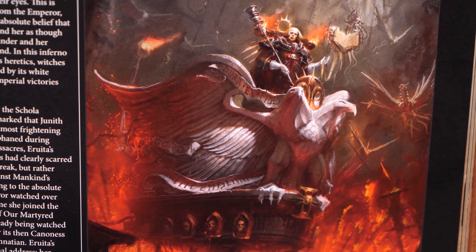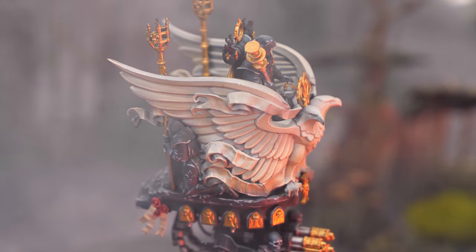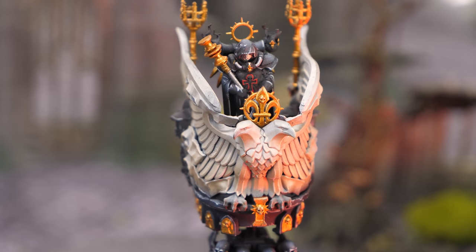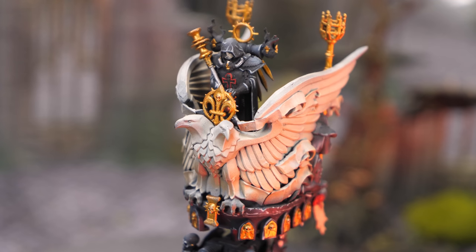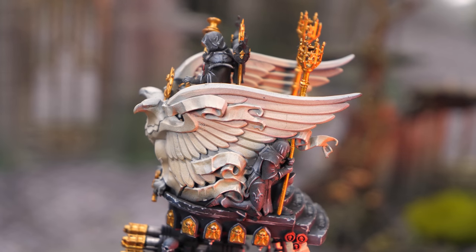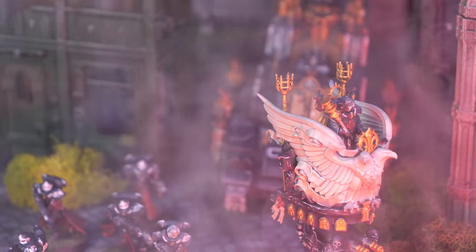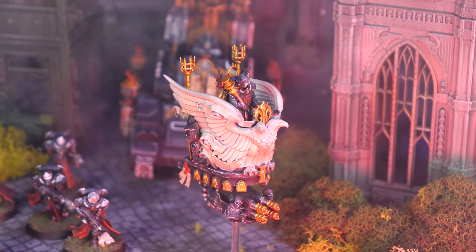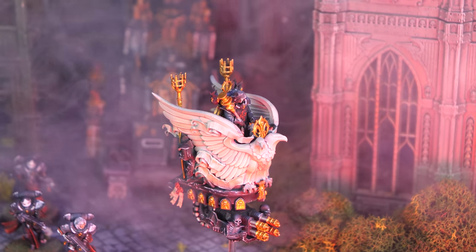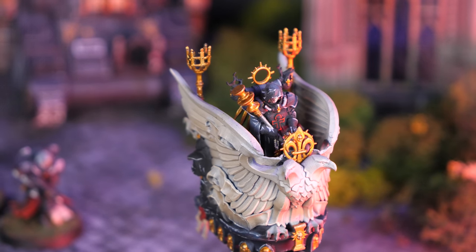With the release of the Palatine, there were lots of questions about what the role of the Canoness would be. She formerly was interesting because she was one of the only ways to get rerolls to wound — effectively a captain and a lieutenant for her given order. Now the Palatine is literally a lieutenant, so what becomes her role? She has a huge improvement in this book. She now just gives rerolls once to hit, so she's a captain, but she's also a chapter master who can pick one unit and give them full rerolls to hit. Additionally, she grants light cover to core units within six inches. I think we're going to be seeing her in every single one of these types of lists.